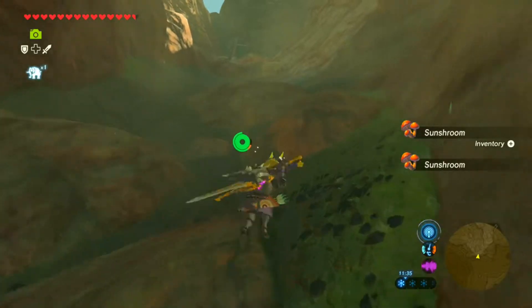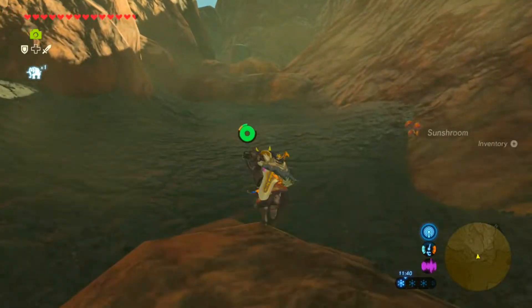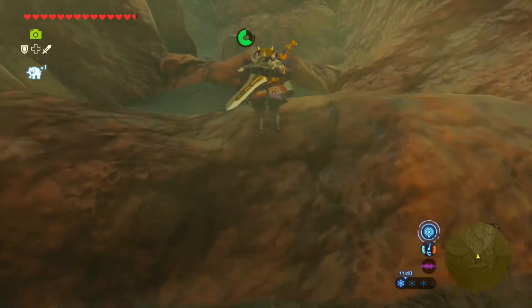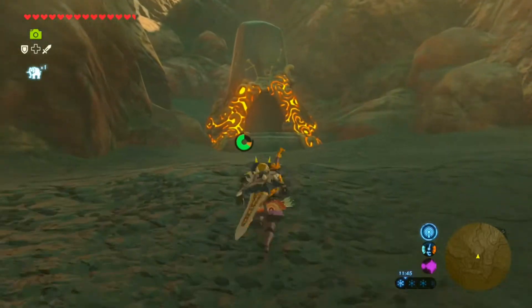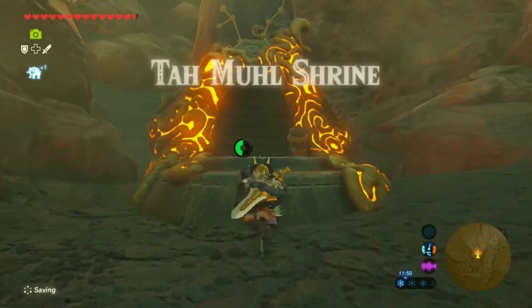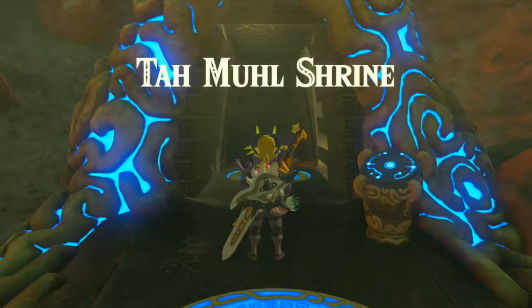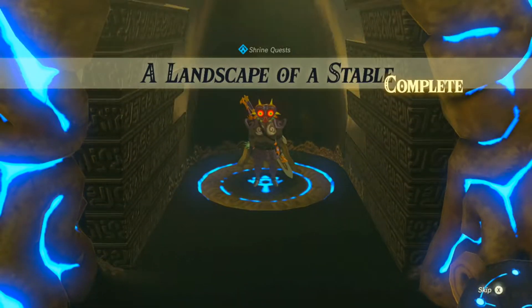What? The sun's rooms? Only question is, what the bloody hell do I get rid of? Go get rid of the claymore. I might just get rid of one of my many royal broadswords. Yeah, maybe, because I have a lot of those. Probably a bit too many. A landscape of a stable. There we go. It was a rather easy shrine quest.